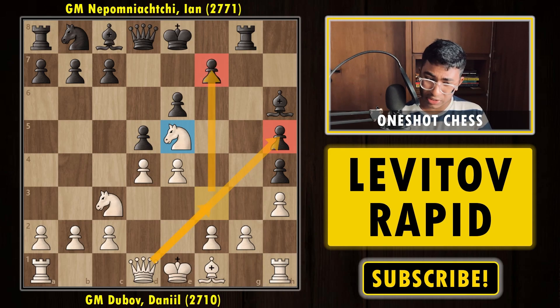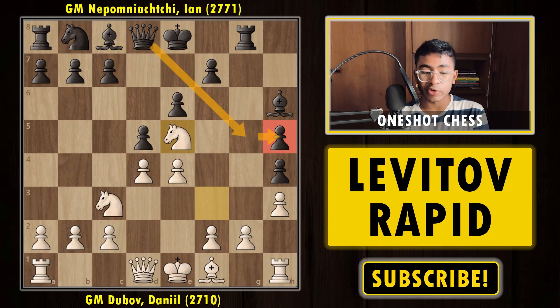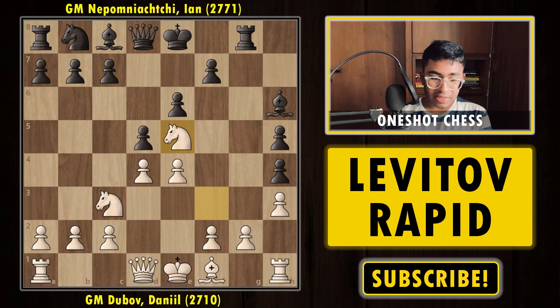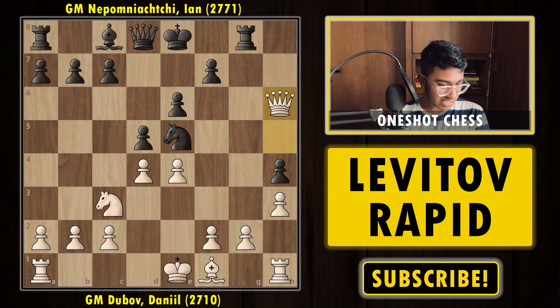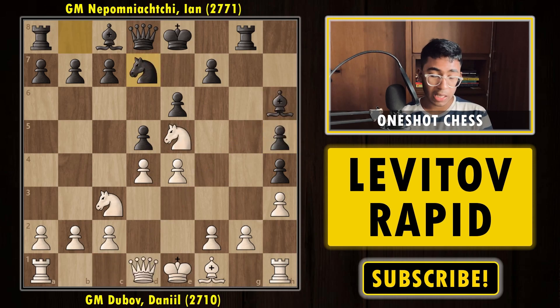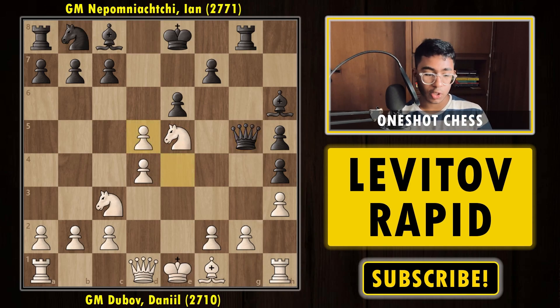Queen f3 could be an idea, threatening the f7 pawn. After Knight e5, Nepomniachi played Queen g5, which is the best move — the only way to protect the h5 pawn. If black tries something like Knight g7 instead, white is happy to capture on h5, and after taking, the queen goes to h6 removing the powerful bishop, and white is way ahead in material. So after Queen g5, white simply captured on d5, again being a pawn up.